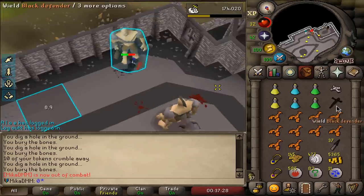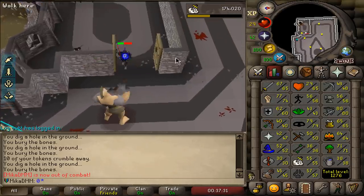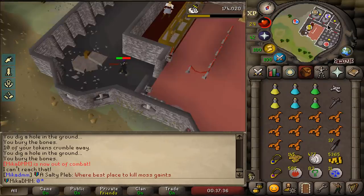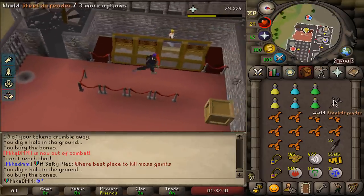No way it exists — black defender! Holy moly, look at the stats. 74 strength, already 47 prayer and I finally got it. My god, I'm unlucky on this. But now everything changes.